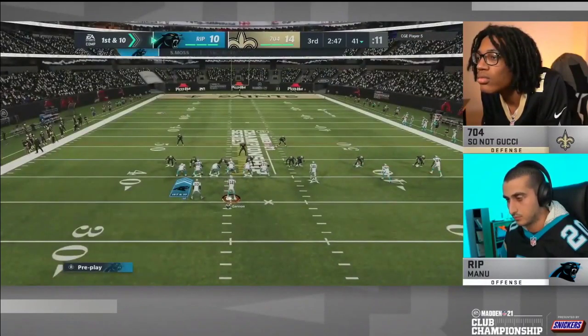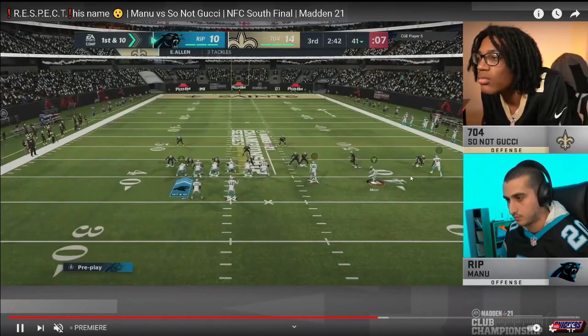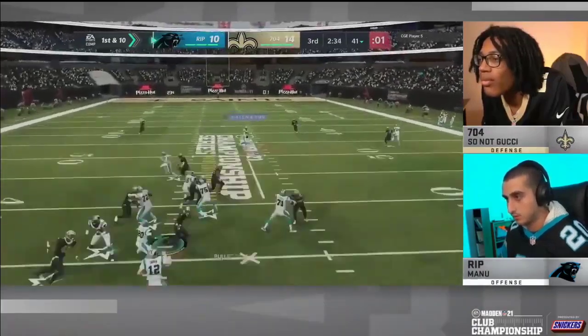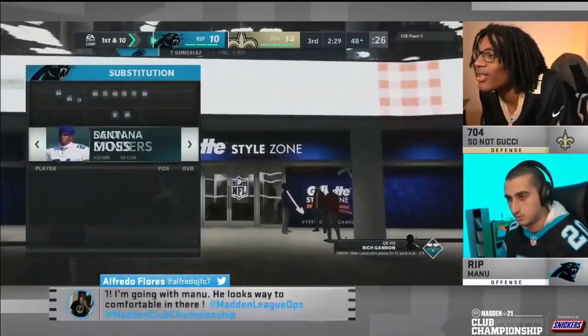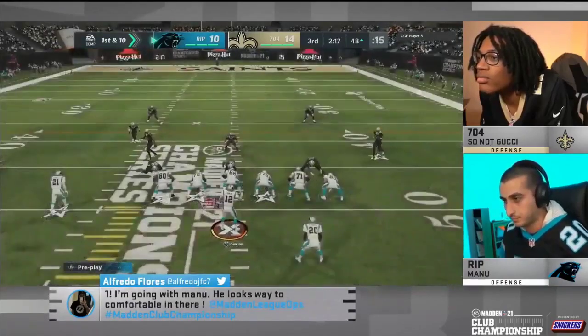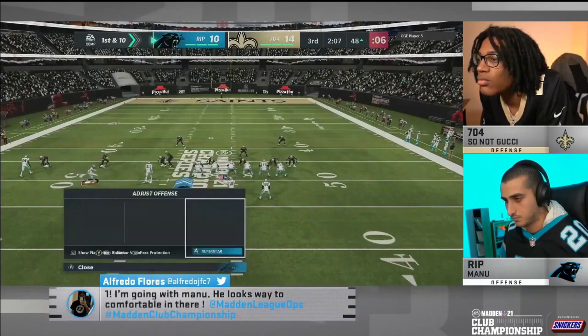Before we dive into the setups, one quick thing: if you notice, you can see that So Not Gucci's corners have these little Superstar X-Factor icons underneath them. He is running several One Step Ahead abilities on his defense. That's the meta right now — running man-to-man coverage with One Step Ahead makes it very difficult to move the ball. I personally like to run Acrobats because I don't run as much man coverage, but Acrobats makes zones react much better to routes.